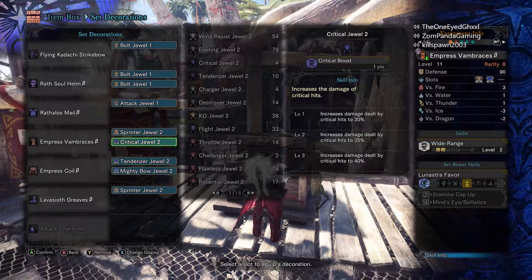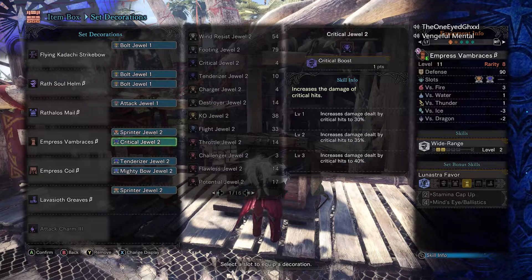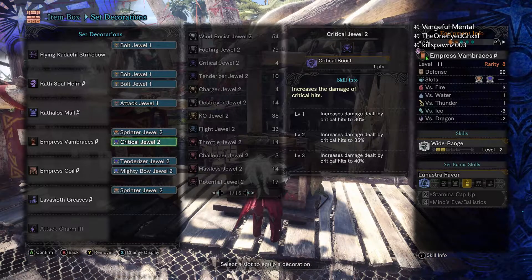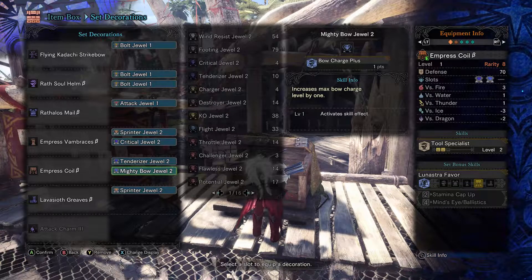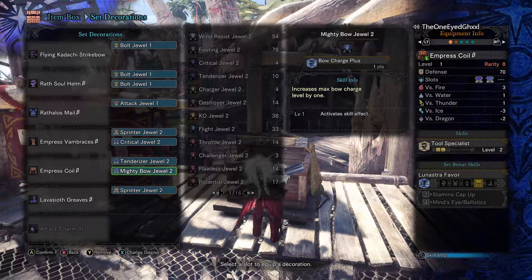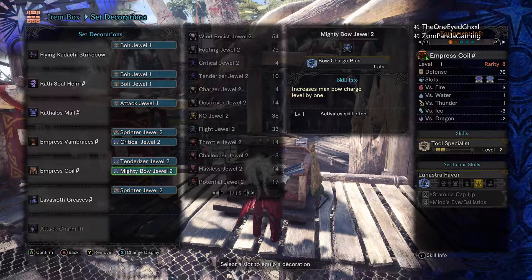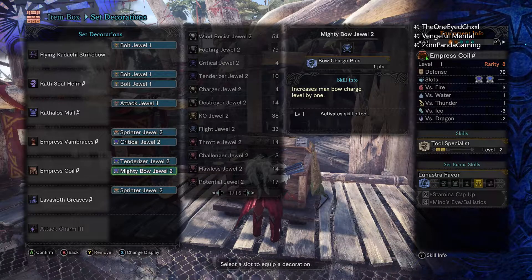Now the build that we're using — if you don't have most of these jewels, don't worry about it. You don't really need too many jewels. As long as you have something for your stamina, you don't really need to crit boost. You'll be perfectly fine with one, still killing him pretty fast. Mighty bow isn't necessary for what we're going to be doing — the wall runs. I think you'll see maybe one or two points less damage, which is one point per shot for bow.